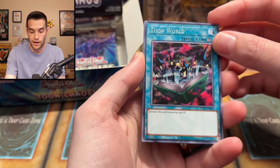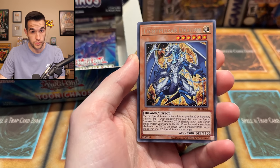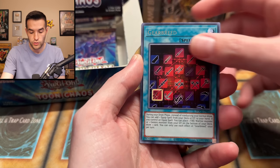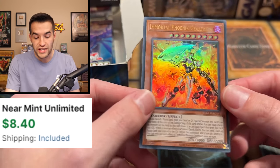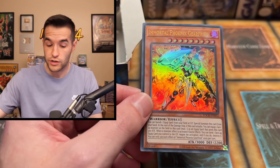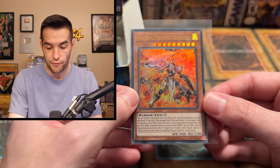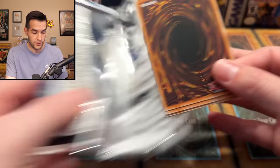Send luck in the comments — we go, send Gary the luck! Toon World, we need to pull a Toon card in high rarity, collector rare please! Light Pulsar Dragon, Chaos Number Dragon — we'd take that as a collector rare as well. Black Luster Soldier, Gear Freed, Witch of the Black Forest — Immortal Phoenix Gear Freed! That is an ultra, that's a good card! Much better than the Chaos Daedalus. Back in the day this was one of the best ultras — I think it got a reprint in Battles of Legends.